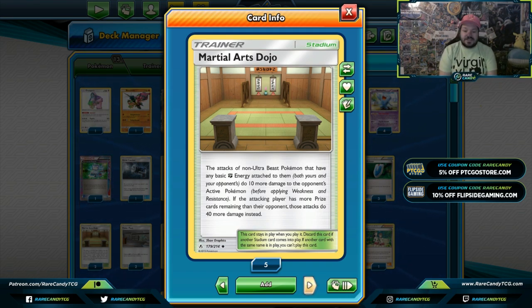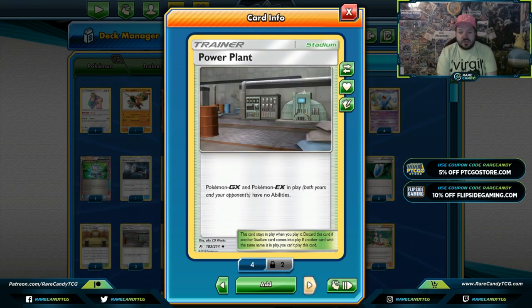Martial Arts Dojo gives all your Pokemon plus 10 damage as long as they have a basic Fighting Energy attached — not a Strong Energy, an actual basic Fighting Energy. If you're behind on prize cards it does an additional 40. Power Plant: GX and EX Pokemon with abilities — we don't have any GX or EX with abilities, but hopefully our opponent does. Sometimes you can't send up a Wobbuffet, or you want to double-lock your opponent — you can Power Plant them and use Wobbuffet in case they can remove one but not the other.